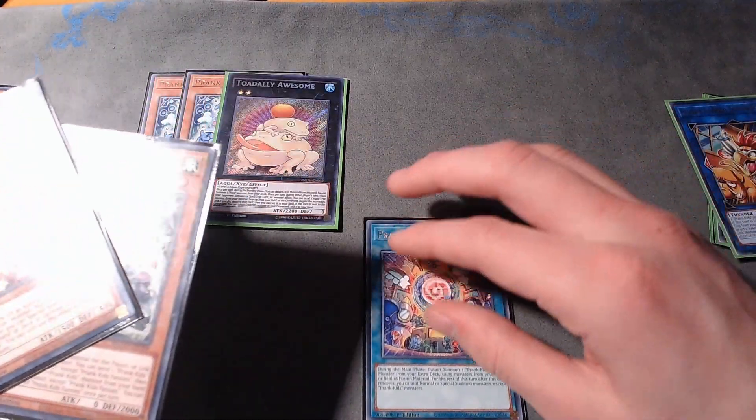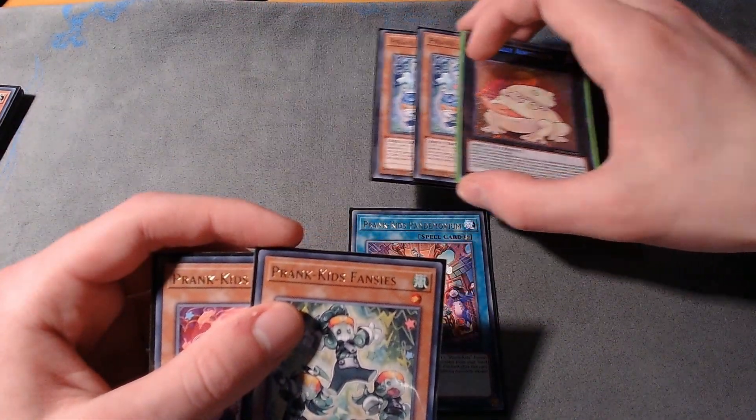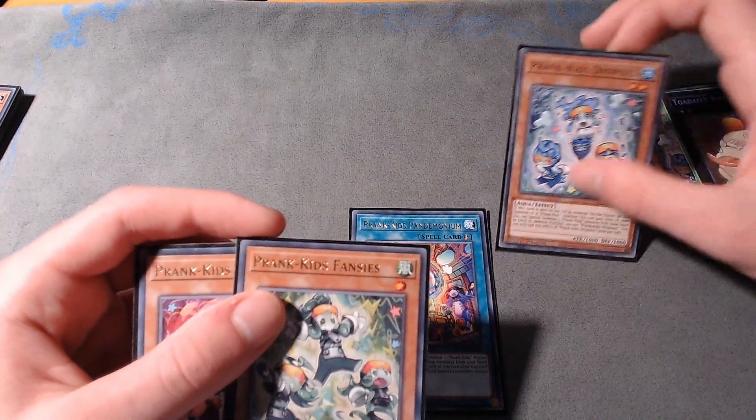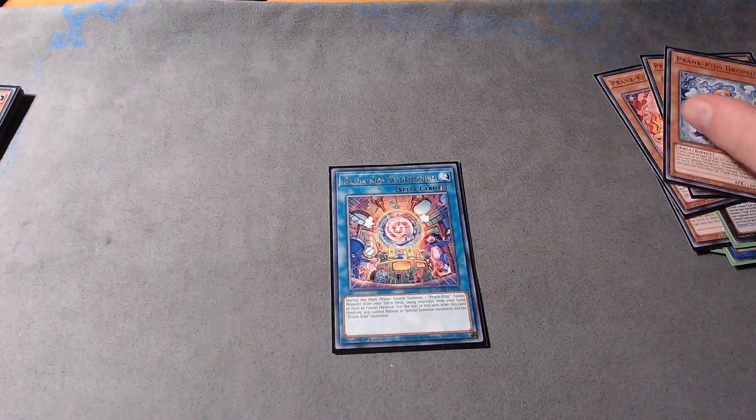Set Pandemonium and pass turn. During their turn activate Totally Awesome to negate anything you want. When Toad is sent to the graveyard activate its effect to give back a Dropsies. Now activate the Pandemonium — use those three monsters and make a Battle Butler.